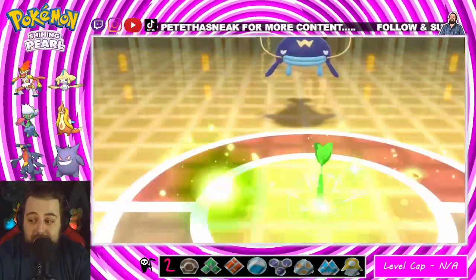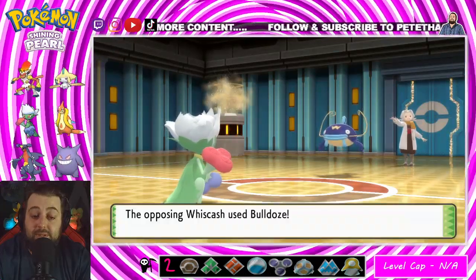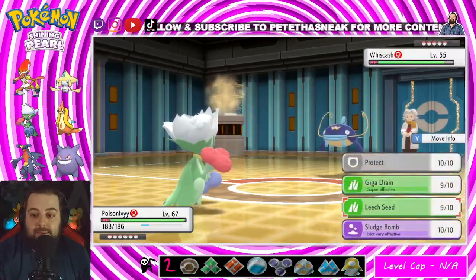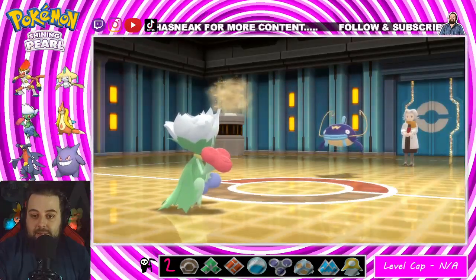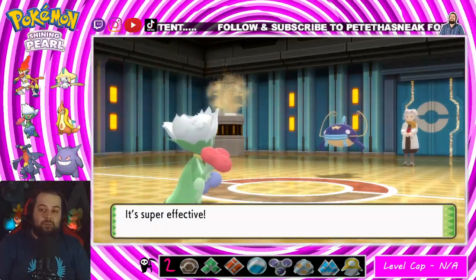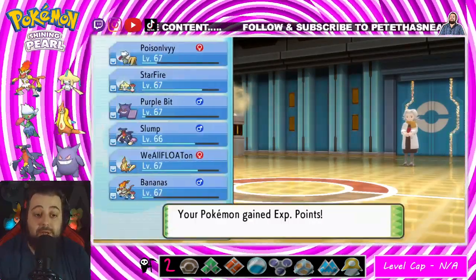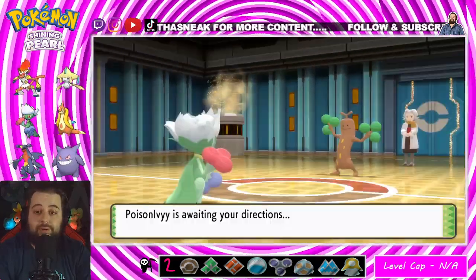Leech Seed is set — that was worrying me. Now we're back to full health — let's go! That berry could have made a huge difference, thank god it didn't. I could also go Gengar — Gengar has Giga Drain. Mr. Sudowoodo, with Head Smash, Sucker Punch, and Low Kick — I don't think I have an issue just going Giga Drain.